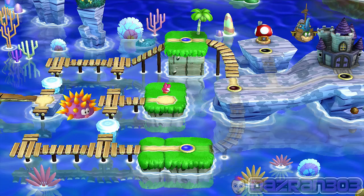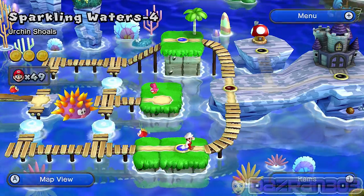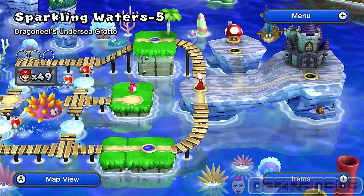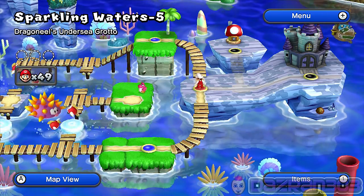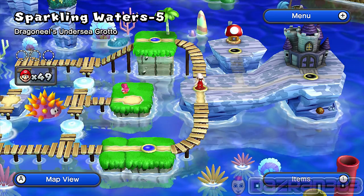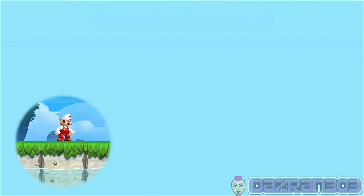That is stage number four. There's only one more stage to go, then it's the fortress. After we beat the fortress - I think it's Larry - we're going to go back to the haunted ship, get the secret exit, then beat the secret level. That should be the end of sparkling waters 100% in one episode.